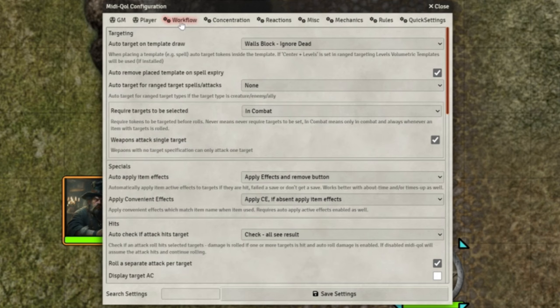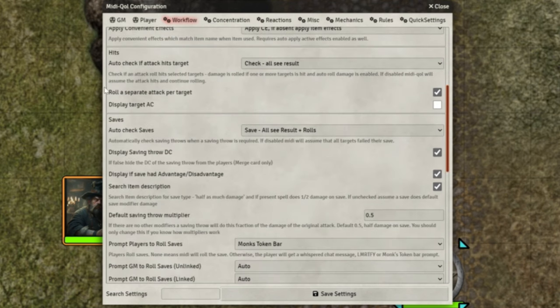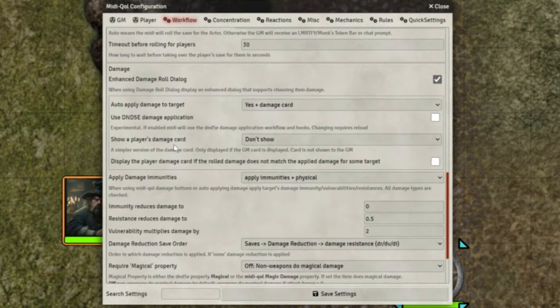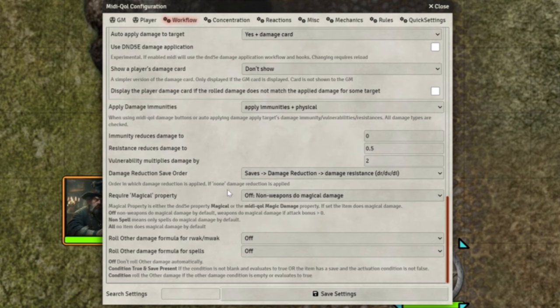Then we get to workflow — this is one of the big ones which talks about how that automation actually happens. I'm not going to walk you through every bit; you can screenshot or pause the video. It covers the targeting, when you must have a target selected, some special things with item effects. Scrolling down — things to do with hits, things to do with saves, default saving multipliers, and then a section on damage showing how we apply damage immunities. The order is: make a saving throw for half damage, then apply damage reduction, then apply damage resistance. But you can change that for whatever suits you.